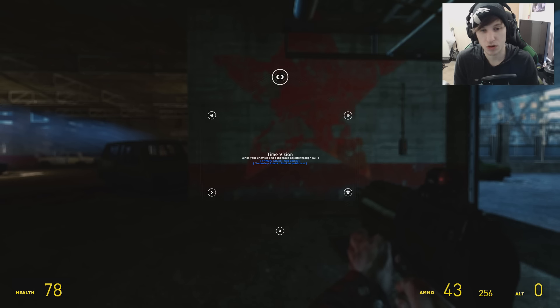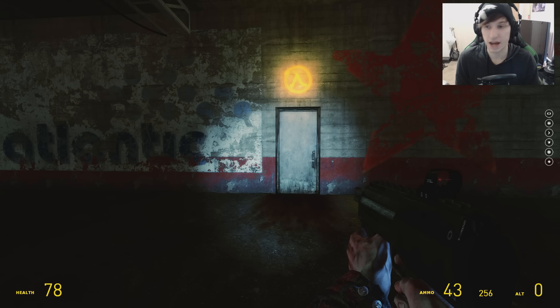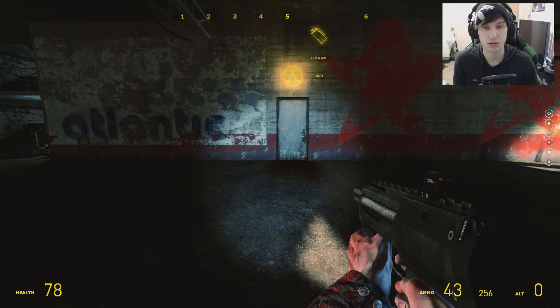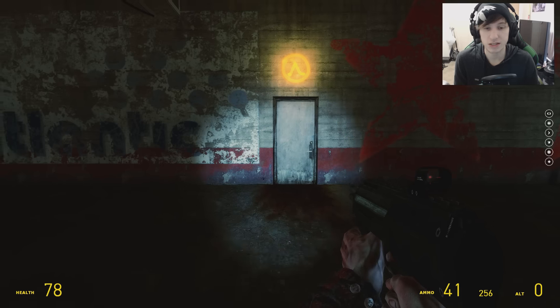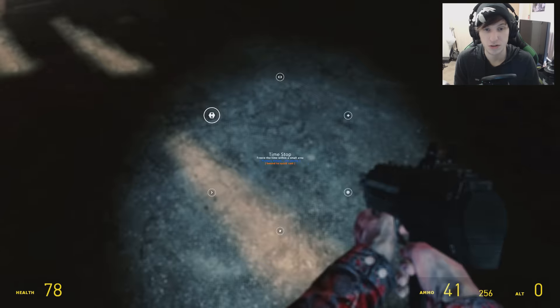First thing, we're going to start right from the top — Time Vision: you sense your enemies and dangerous objects through walls. I can only imagine what people would do with that power. I have hidden combine behind this door, but have I? There's only one way to find out. When you go back into the options menu, under Quick Cast, you want to bind that to something — I binded it to One. You want to hold the button to open up the menu. There's primary attack — left click to use the ability immediately — or right click to bind it to your Quick Cast slot.